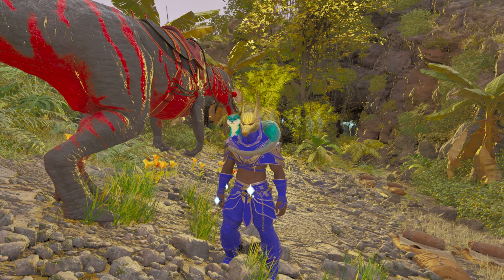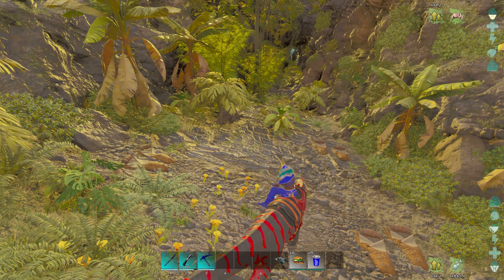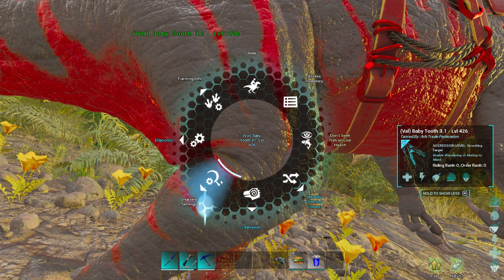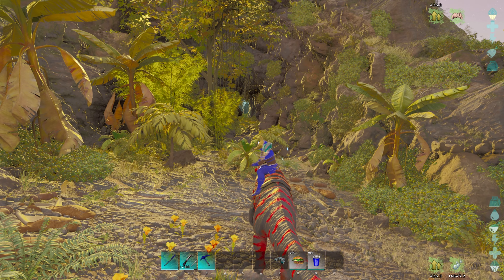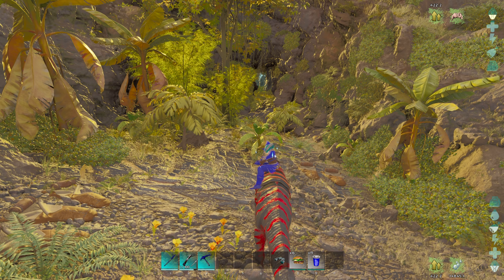We are over here on the island. A couple things you will need: a Baryonyx is recommended. You can use a Sabertooth inside this cave, but you don't have to have it. And unless you want the raw meat, you are probably going to want to disable resource harvesting. I am taking a Baryonyx in there with me and an Otter.